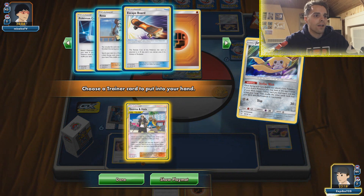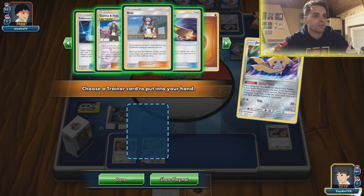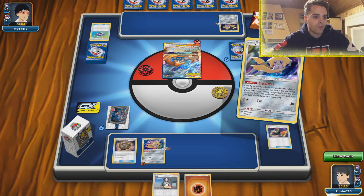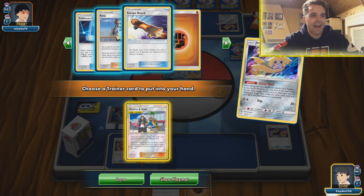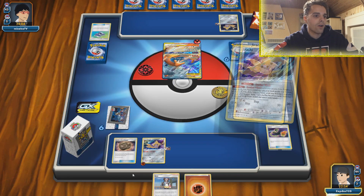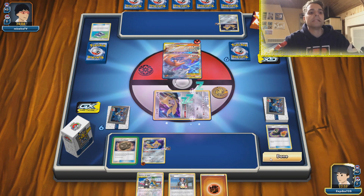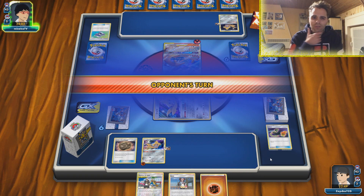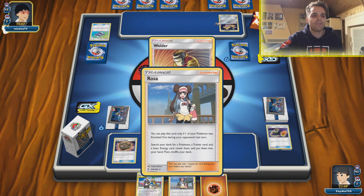Rosa will immediately get an insane combo here. The bad thing is we don't get the Stadium — we have so many options to get that Stadium and of course it doesn't work out. So going for Guzman Hala for now. He's definitely going to knock our Jirachi out, then we have access to Rosa. With Rosa we can find whatever we want — I don't think this list runs Rare Candy. But here comes the Welder onto the Reshizard, he's going to explode on our Jirachi.